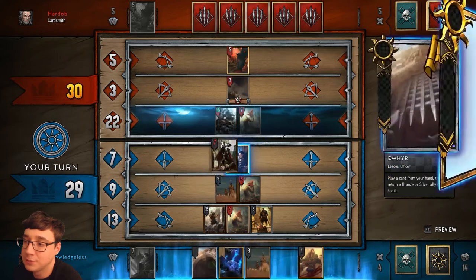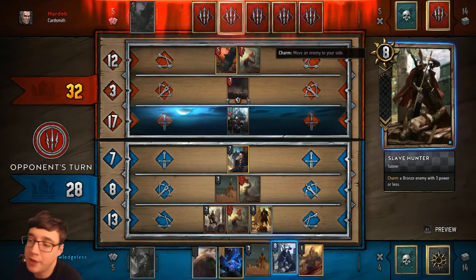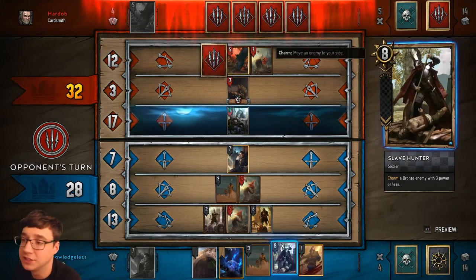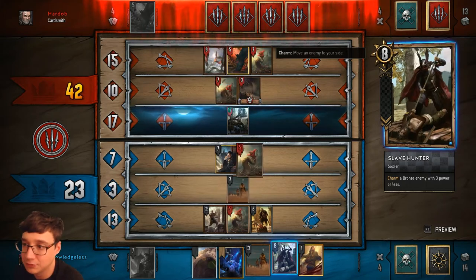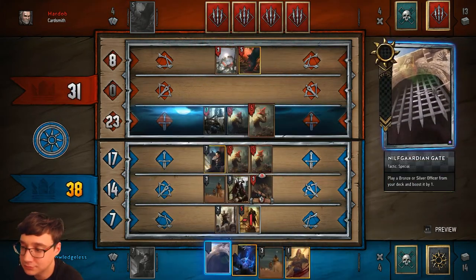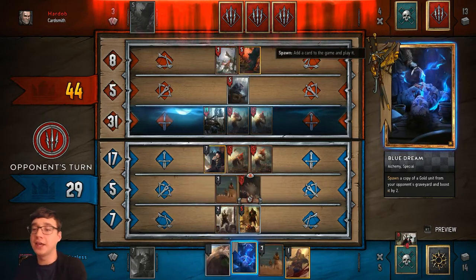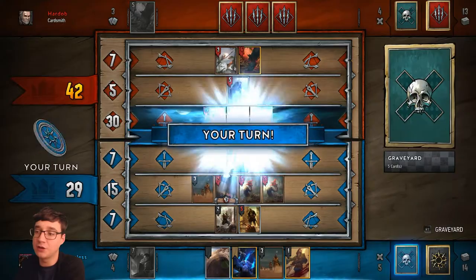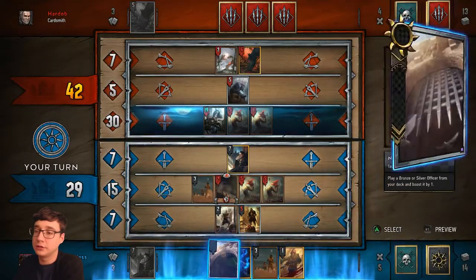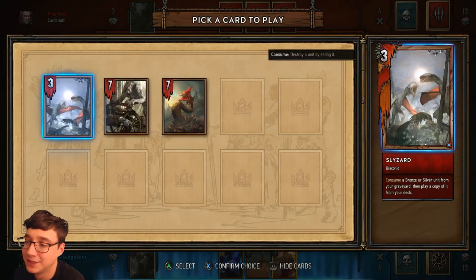So I use Amir to play my Peter, which allows me to pull back my Slave Hunter which was damaged. I can use the Slave Hunter to steal his Barghazi, which is that resilient unit you see there that replaced the Ekimara in this patch. Now I have a resilient unit and I can safely pass into this round.